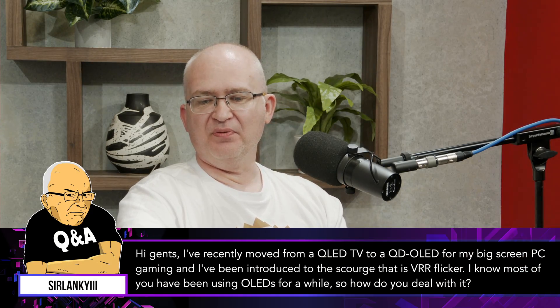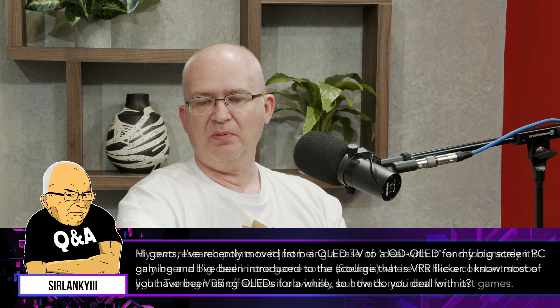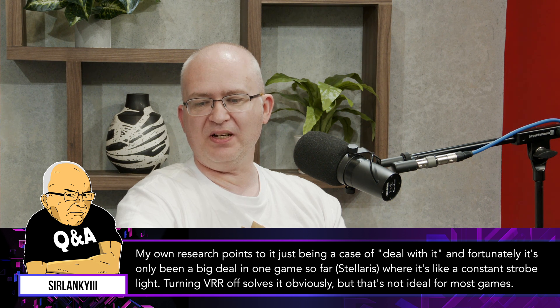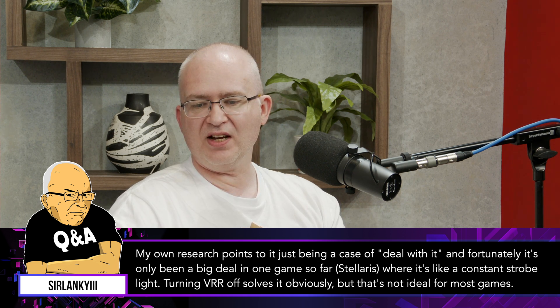Hi gents. I recently moved from a QLED to a QD OLED for my big screen PC gaming, and I've been introduced to the scourge that is VRR flicker. I know most of you have been using OLEDs for a while, so how do you deal with it? My own research points to it just being a case of 'deal with it.' Fortunately, it's only been a big deal in one game so far — Stellaris — where it's like a constant strobe light. Turning VRR off solves it, obviously, but that's not ideal for most games.